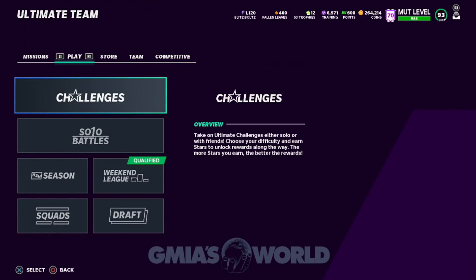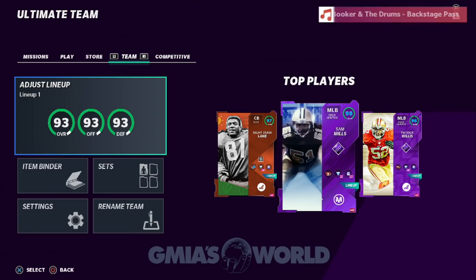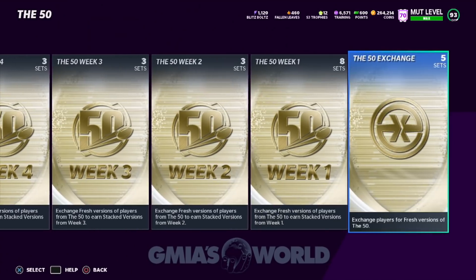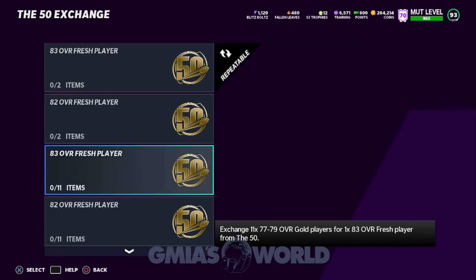So what did I do? I invested in the 83 overall cards, average price about 19K. Many of you guys probably already had a lot of them. The reason I tell you guys not to accumulate a lot of these cards is because EA is going to change the overalls randomly. When you go to the 50 tab and look at the cards — right now we're at the 83 overall stage because the 83s are what you put into the sets to get the 93 overalls. If you had any 82 overalls, you can exchange them. I do not recommend doing that if your 82 overalls are auctionable.